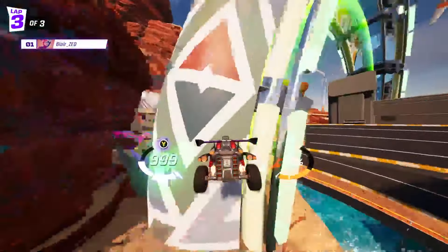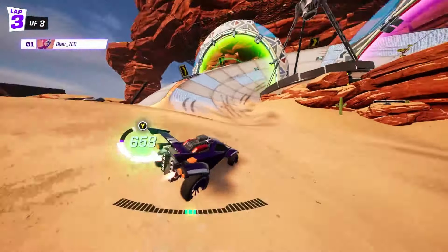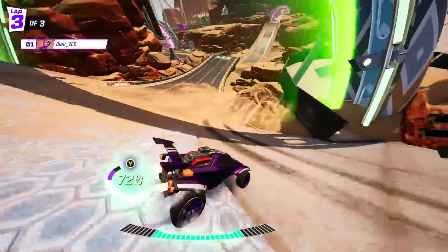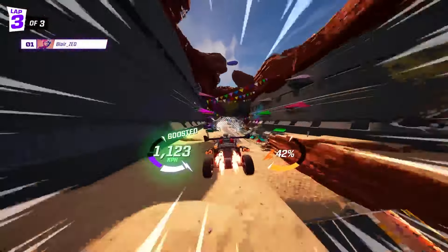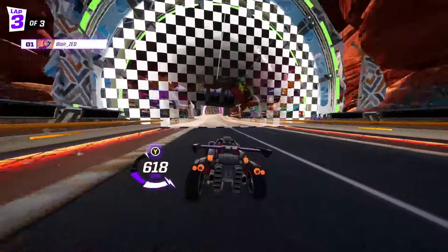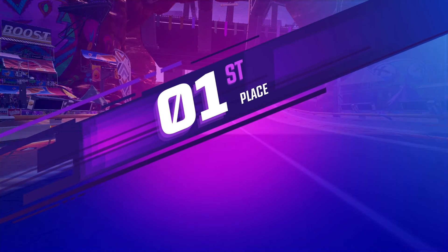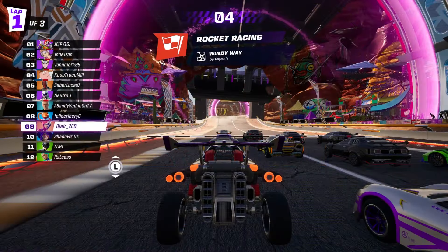Fly through here, get a nice drift going around here, straighten out and boost right across. This is tricky to get those two boost pads, but with more practice you'll be able to nail it. Straighten out, direct your car — and there we go, that's our Windy Way session. If you need to pause the video to go back and check out those routes, those are the same routes we're going to use in the race you're about to see.